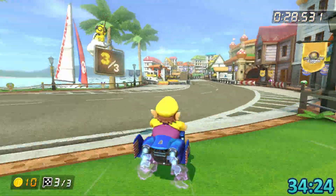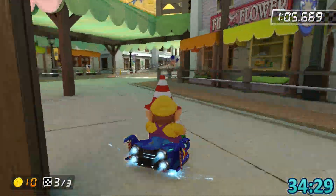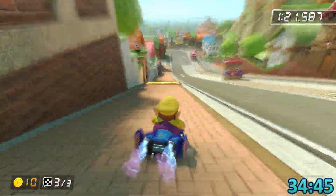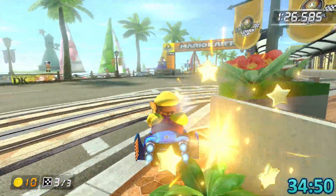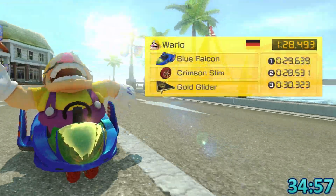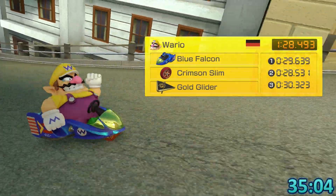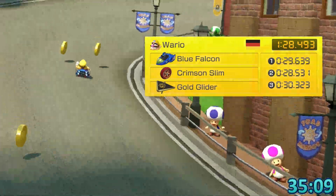That's a big best split lap two — that might help towards the 126. Let's see if I can clutch up and get a good lap three as well. This lap three was driven really well — I just need a good shortcut and this might be a massive PB. Oh no — this shortcut is so annoying. Look at this pace: a 0.639 and then a massive best split with a 0.531. If I'd gotten a sub lap three I could see myself getting a 0.1 with this run honestly.